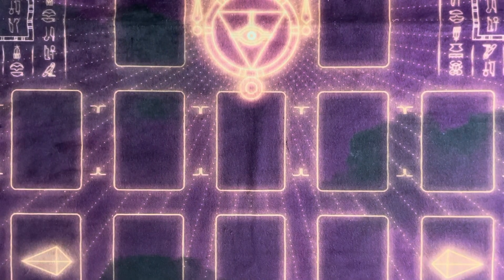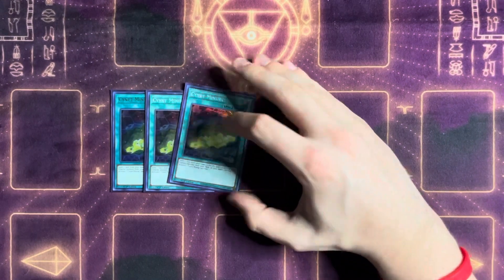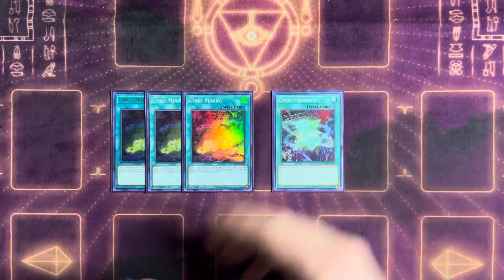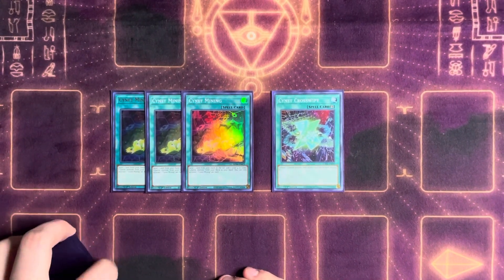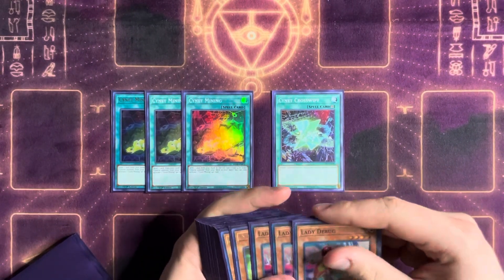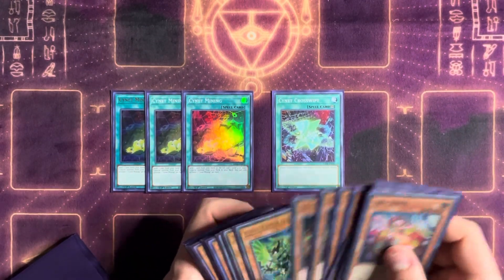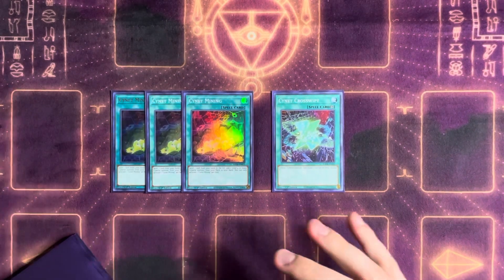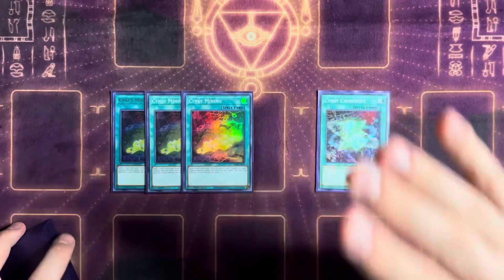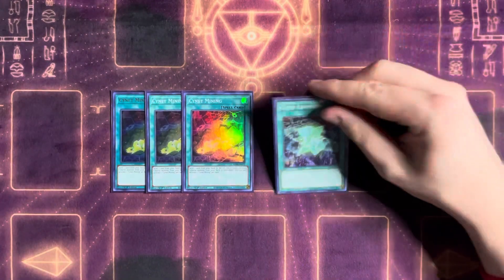For the spell lineup, we have triple Cynet Mining and one Signet Crosswipe. Some people don't love Mining at three because it's searchable off Micro Coder, worrying about drawing two copies. But this card discards for cost, so you just discard the second copy if you draw two — that's still a one-card play. Most extenders in this deck are raw plus-ones, and you're making Heatsoul anyway to draw and make up for any advantage lost, so I wanted consistency first.